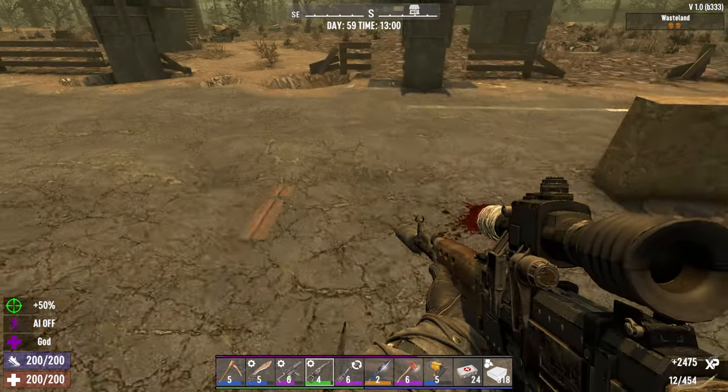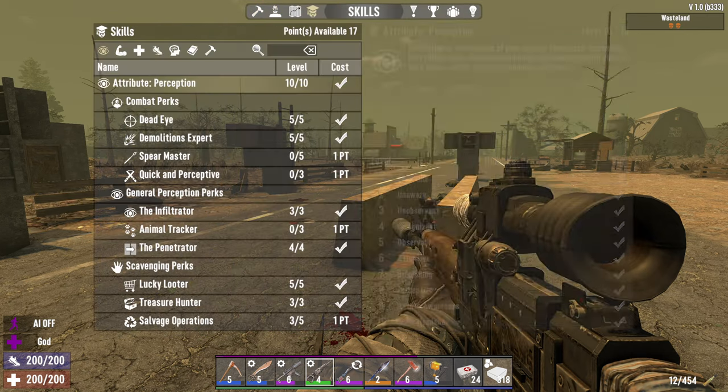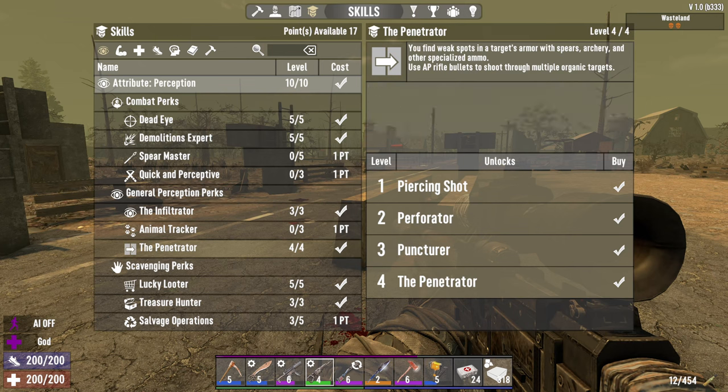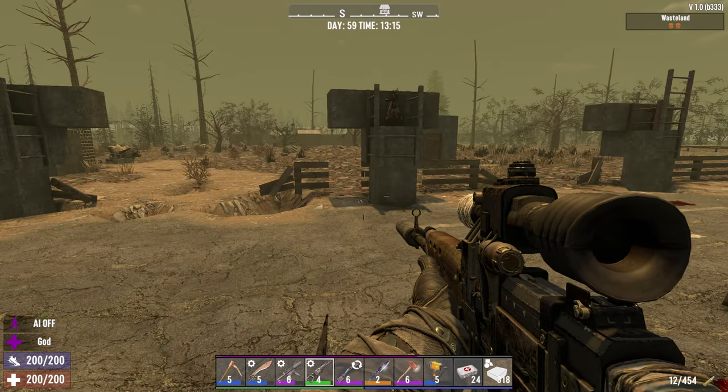Yeah, that kind of satisfies my curiosity. So yeah, it does agree with what's written. AP rifle bullets to shoot through multiple organic targets. Okay. Well no, because it clearly says can penetrate three additional targets or a block of up to a thousand hit points. And the regular building block only has, like, 50 hit points.